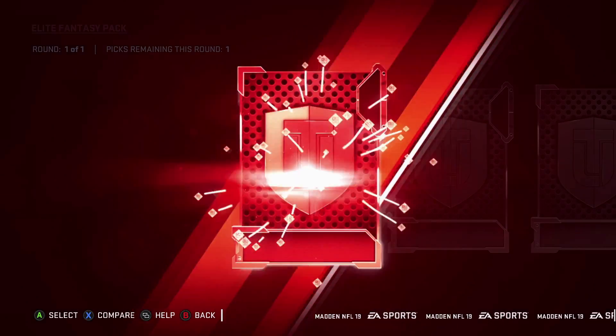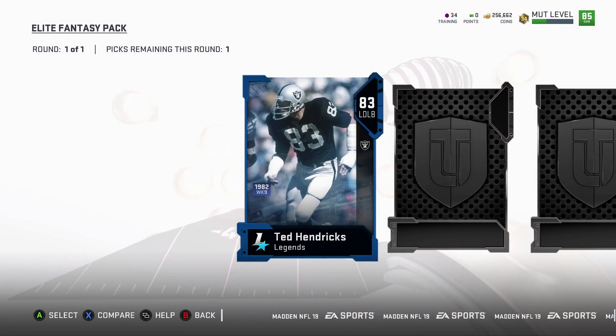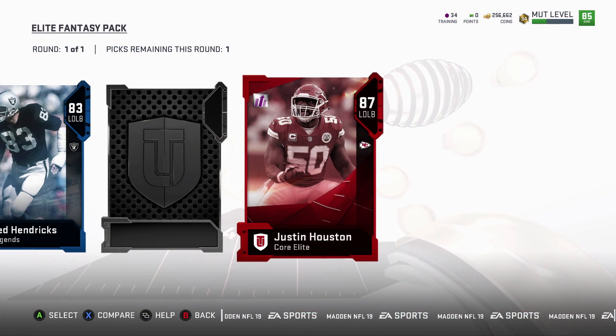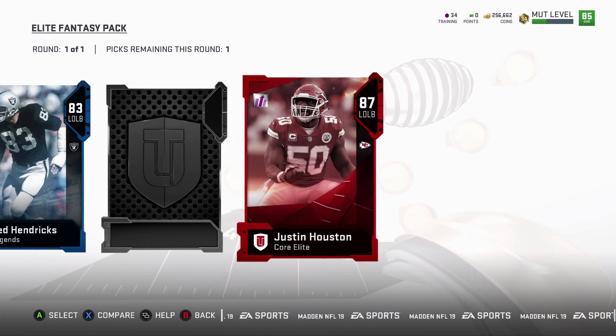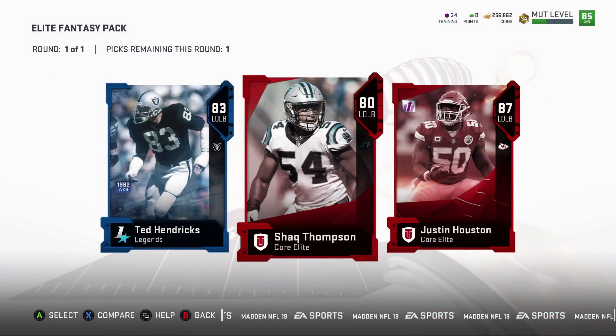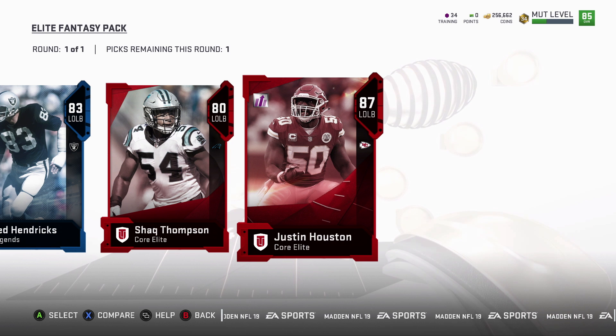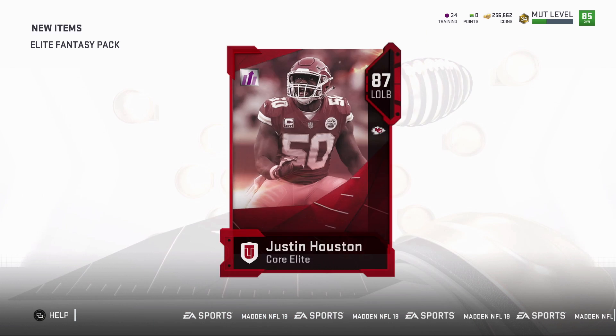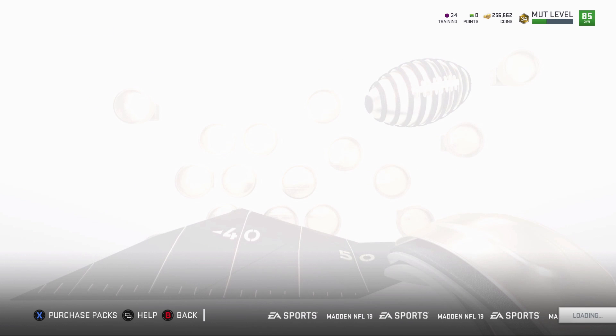Here we go — 83 Ted Hendricks. 87 — that's what I'm talking about! 87 Justin Houston, that's a nice pull! Please don't be better than that... okay, in the sack stat, that's a nice pull. Let's see how much he goes for real quick. That's a really nice pull.